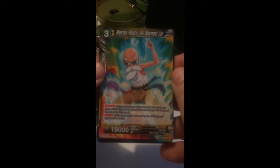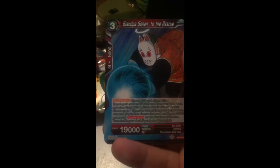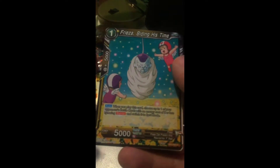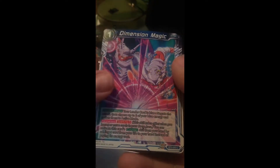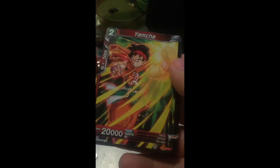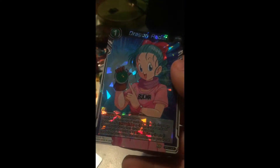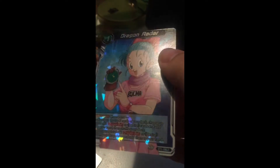All right, can we get a super rare - that is what I'm hoping for, one super rare. So we have: Master Roshi All Warmed Up, Grandpa Gohan to the Rescue, Vicious Lackey Tagoma, Infernal Villain Frieza, Shu Trusted Lackey, Frieza Buying This Time, Dimension Magic, Dragon Ball, Yamcha, Great City Man, Endless Malice Android 18, and Dragon Radar.